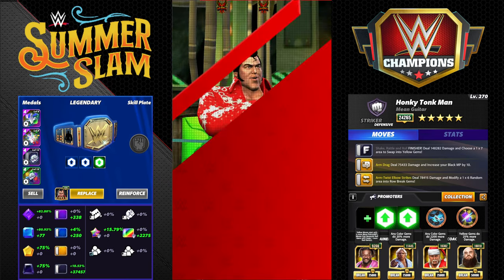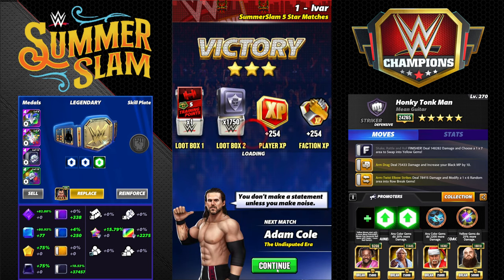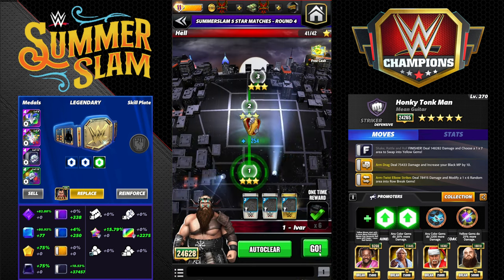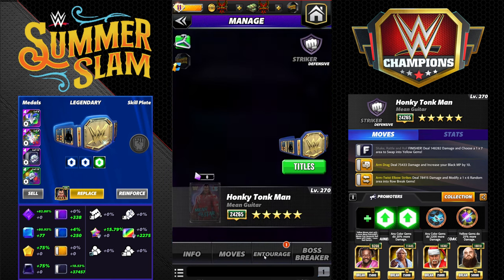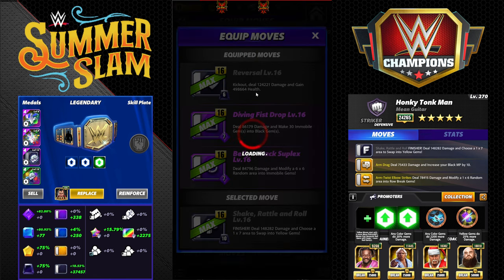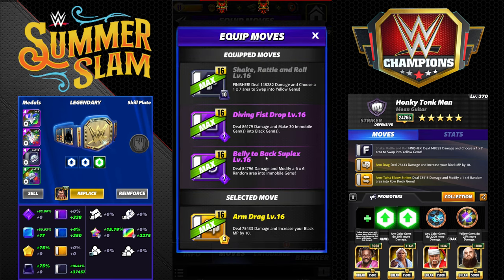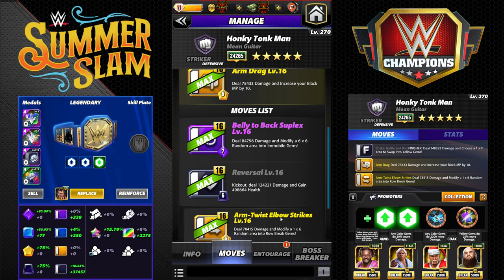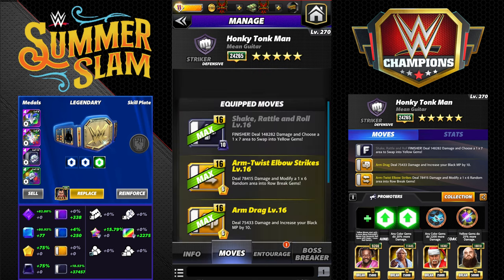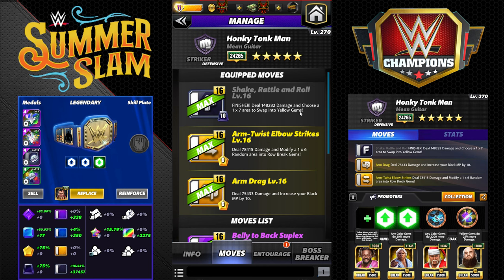The last moveset has three moves we haven't seen yet, and I actually really like it too because it's really low charge. Available at three-star, I could see this being useful for a lot of people and accounts. The moves: Shake Rattle and Roll is a 10 MP finisher dealing 148k damage — choose a 1x7 area to swap into yellow gems. Arm Twist Elbow Strike is 6 MP yellow, deals 78k damage, modifies a 1x6 random area into row breaks. Arm Drag is 6 MP yellow, deals 75k damage, and increases your black MP by 10.